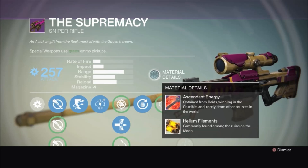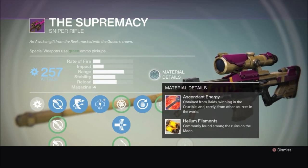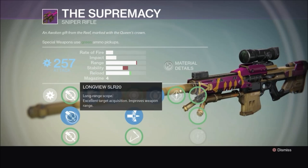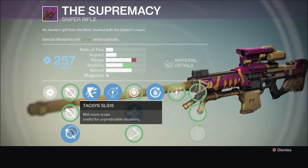Keep in mind you need ascendant energy and helium filaments to fully upgrade this weapon. With regards to scopes, we have three different choices. The stock scope is your longest range — the Eagle Eye — and does nothing to your stats. The second one is the Long View, a long-range scope, but you're going to take a little hit on the stability.